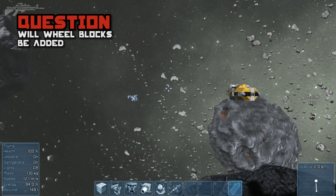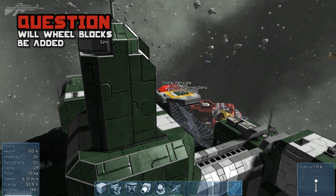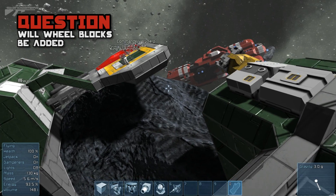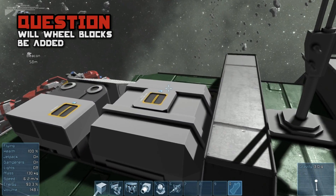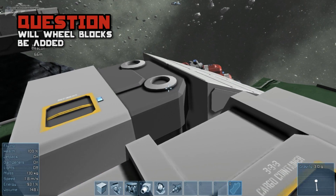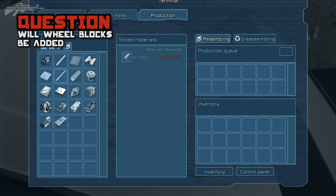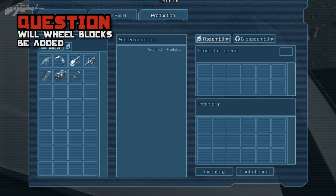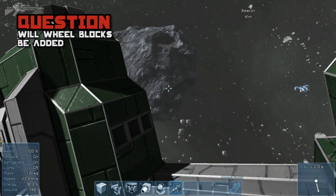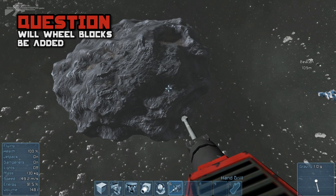Same as we have thrusters — you just press W, A, S, D and the ship flies in the directions you like. We need the same thing with the wheels: some little logic on top of the wheel block and it will run. I think it will be a lot of fun. We've already seen many videos where people try to build wheels out of blocks and do gravity tricks, and I think that with real wheels and gravity that affects ships as well, it will be a lot of fun.